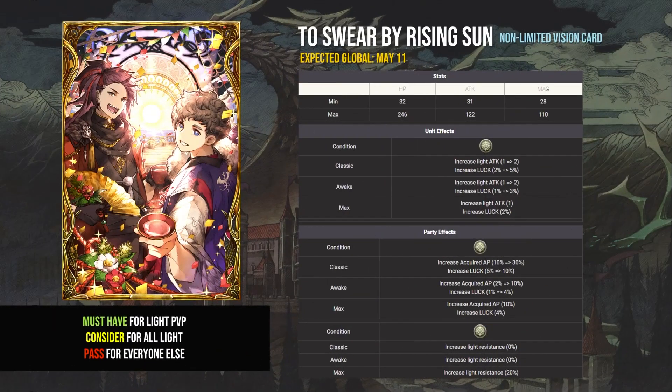To Swear by Rising Sun is a light vision card. You want this for PVP if you main light, if for no other reason than half of the top teams seem to be Elena and light, and the light resistance on this card will help a ton with those mirror matches. Expect almost every single top PVP light team to run this card, so you'll be at a huge disadvantage if you don't get it.